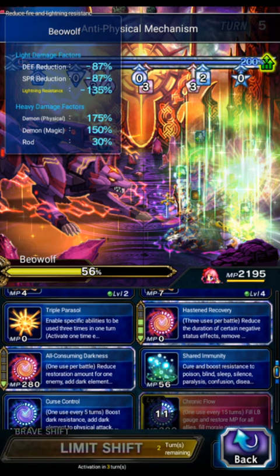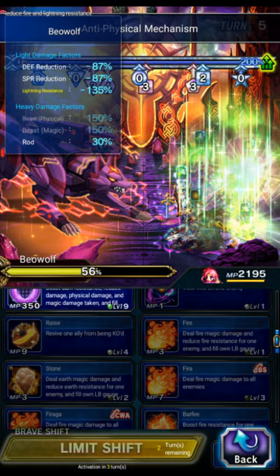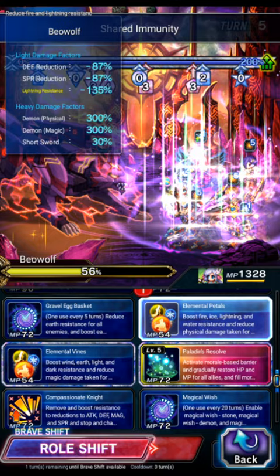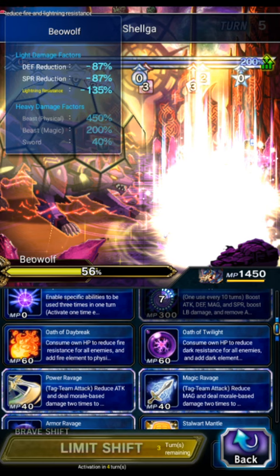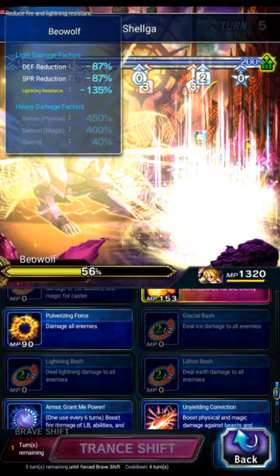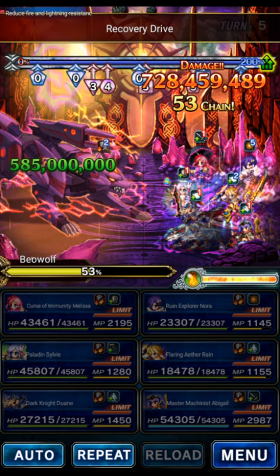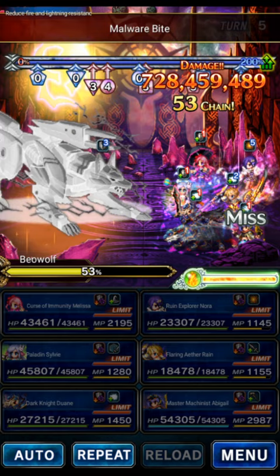Melissa this turn will do Shared Immunity and Shelga, and Beast Killer on Dwayne. Sylvie goes to base form — Bolt Egg and Petals and Vines to refresh all those mitigations. Then Dwayne can triple Bolting Strike and Flaring Rain can triple Pulverizing Force, just to deal some damage to the boss and keep them from healing all the way back to 100%. We'll use Melissa's healing down later in the fight, but for now we're just doing setup.